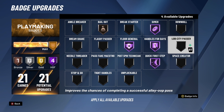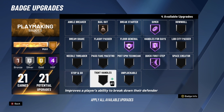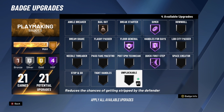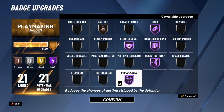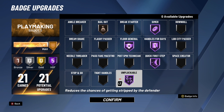I have four badge upgrades left and it's a hard decision. Options include Lob City Passer — I wouldn't go higher than bronze and it's not really worth it. Space Creator is an option. Tight Handles and Stop and Go are also good. For me, I'm putting all four upgrades on Unpluckable. Unpluckable makes it harder for defenders to steal from you. Some say it doesn't do much this year, but I get ripped a lot less when I have it on, so put Unpluckable on hall of fame. If you have more playmaking badges, split them between Unpluckable and Stop and Go.